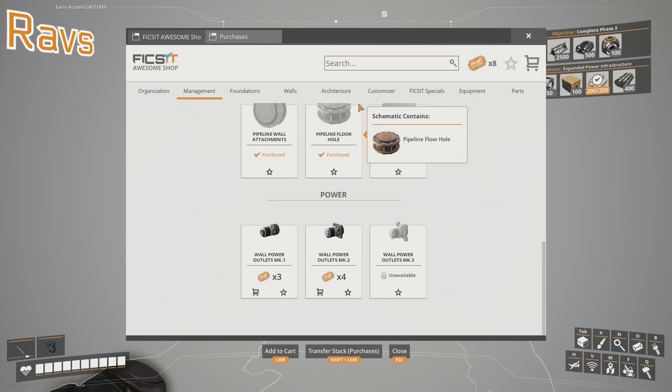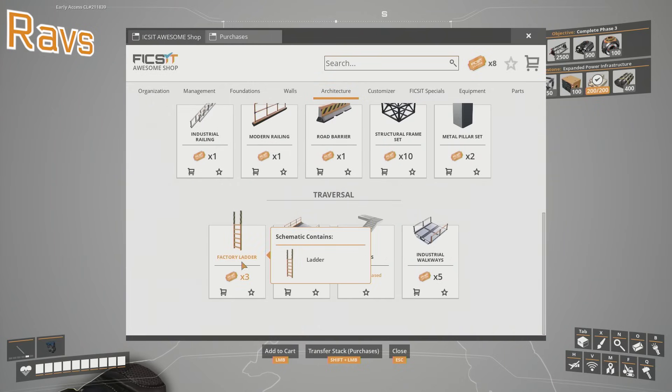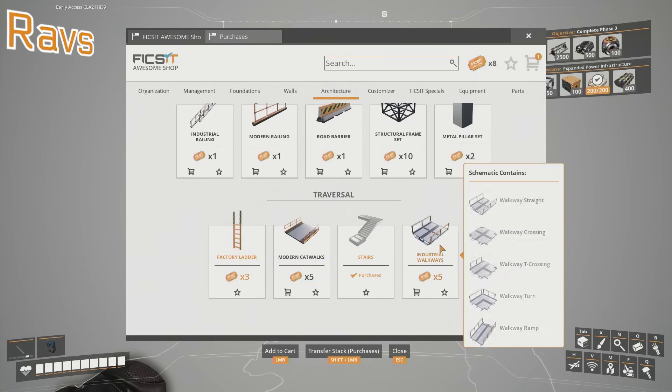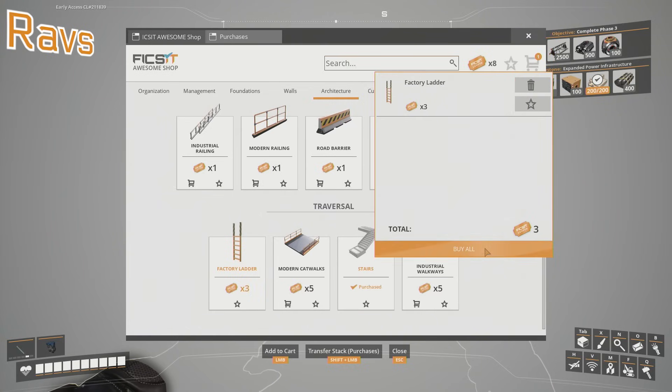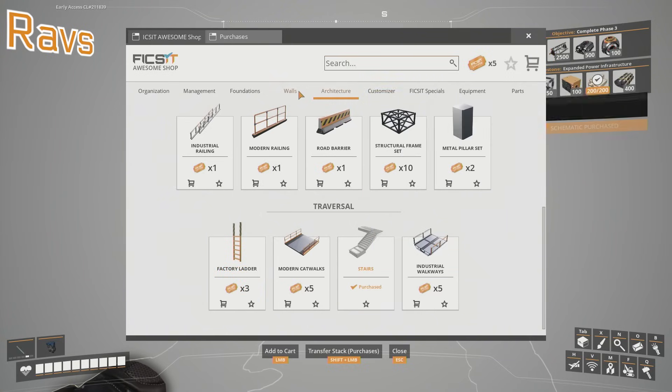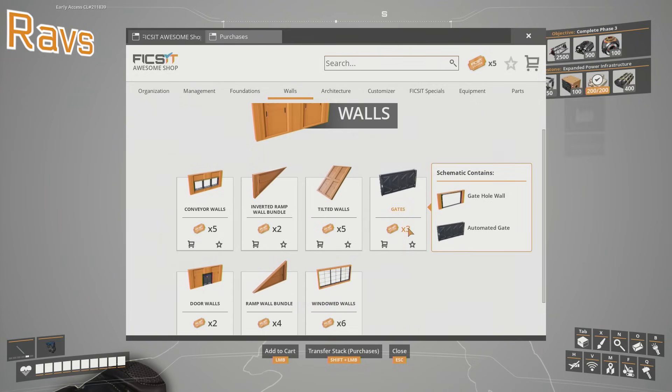We won't need ladders when we've got jetpacks. I might use ladders when I'm building a factory though. They're free. Well, they're not free - they're free. They're free, yeah. No, they're not free. I really want the corners. We have ladders. The corners will look sick.